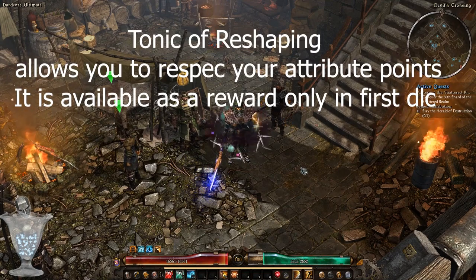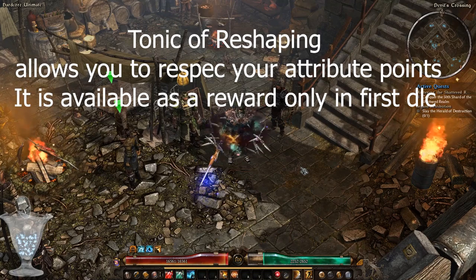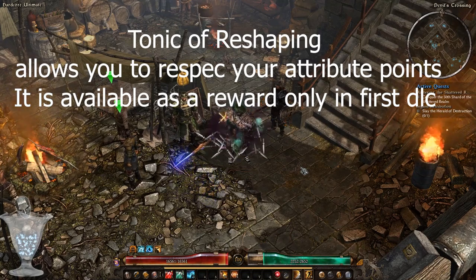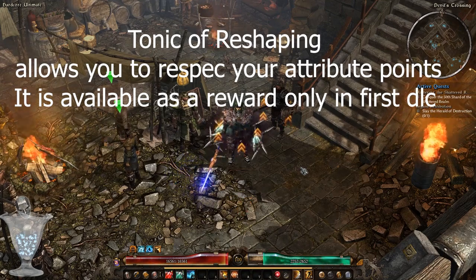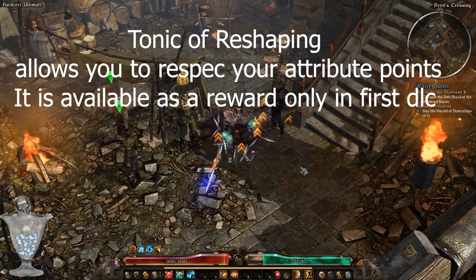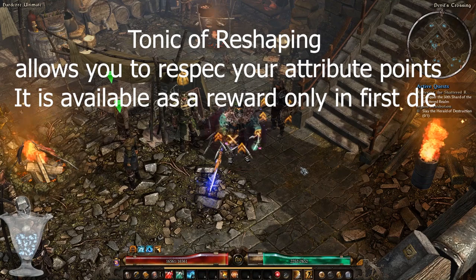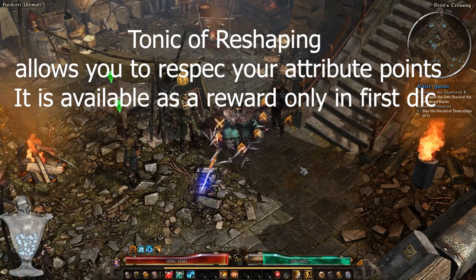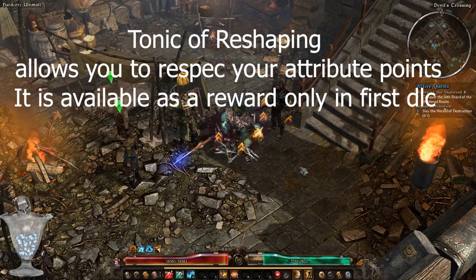The Tonic of Reshaping can be obtained as a reward from some quests in the first expansion Ashes of Malmouth, or it can randomly drop from nemesis bosses in the second expansion Forgotten Gods. Until that point in the vanilla campaign you cannot redistribute your attribute points, so choose wisely.